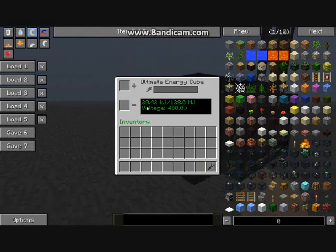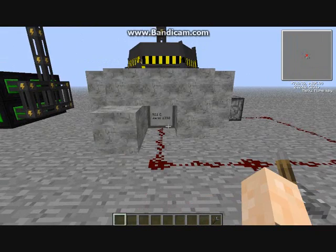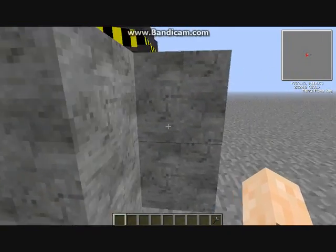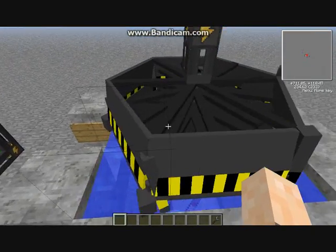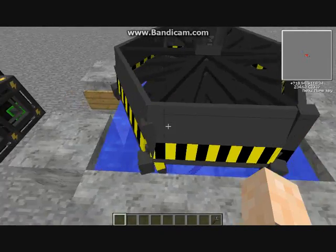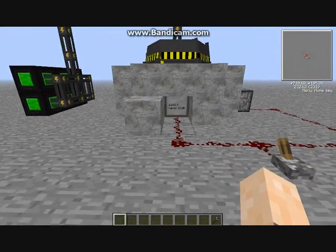Not very much power as of yet, but once it gets to full speed it will produce a lot more. A few other things — I'd use concrete to surround it. Unless you're building it into the ground, I highly suggest concrete. It's very blast resistant, and even reinforced concrete would be even better, because when these things do explode they cause quite a bit of devastation.